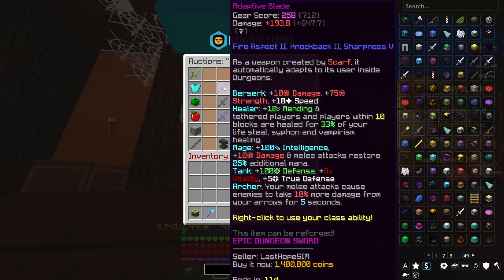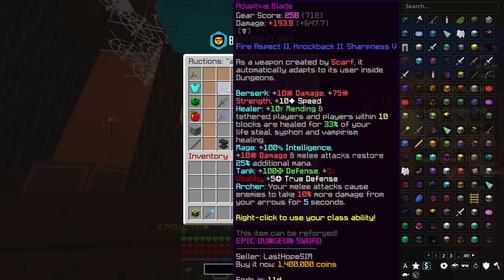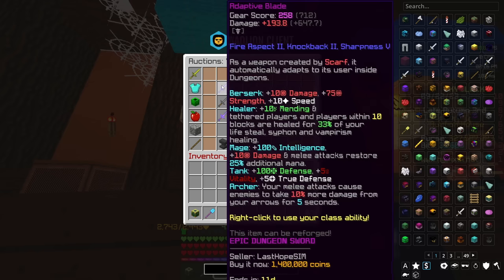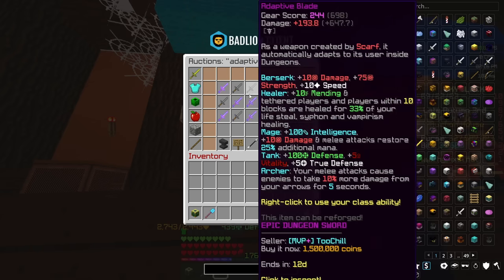Another weapon to mention at this stage is the Adaptive Blade. I personally wouldn't necessarily use it, since the Aspects of the Dragons is realistically going to be better. It's more expensive than the Aspects of the Dragons, although it only requires a Floor 2 completion. It's more of a side step, and if you don't have too many coins I wouldn't really recommend buying it.